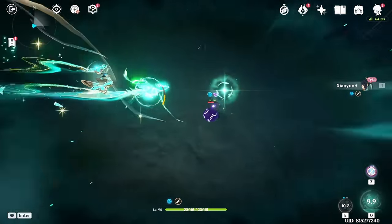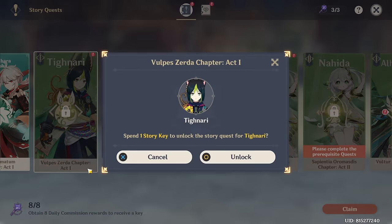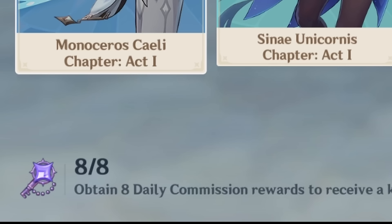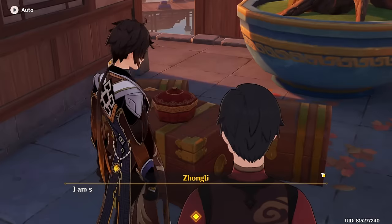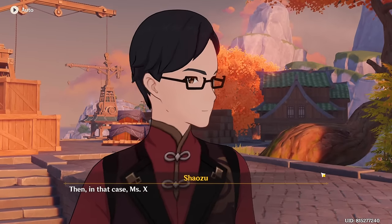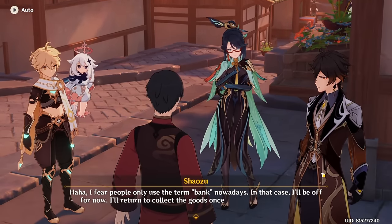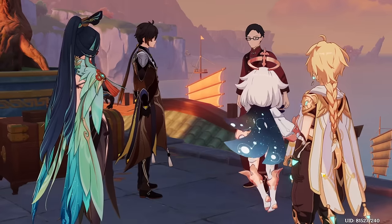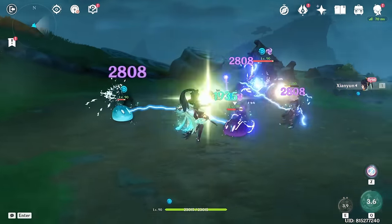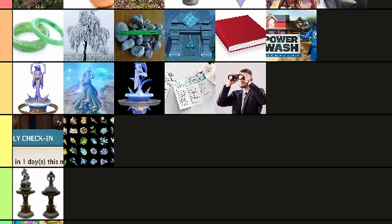After those, we come to story quests and hangout events. Both require story keys to unlock — story quests need 1 key and hangout events need 2. These keys are gained upon completing 8 daily commissions, meaning a story quest requires 2 days of playing and hangout events require 4. With the large amount of time needed to unlock them, neither is really useful if you're in a pinch. They only give 60 primogems each, but if you do all of them, you'll get 2,400 primogems from story quests and 1,620 from hangout events. C tier.